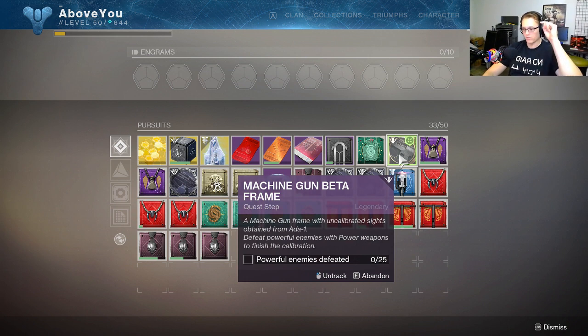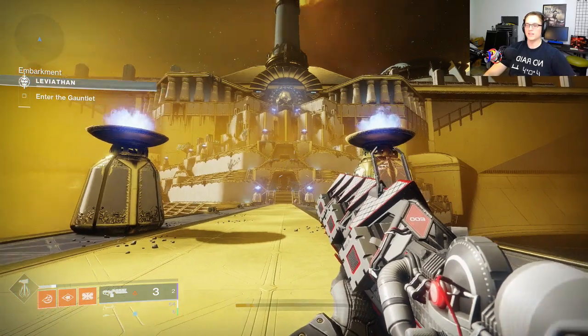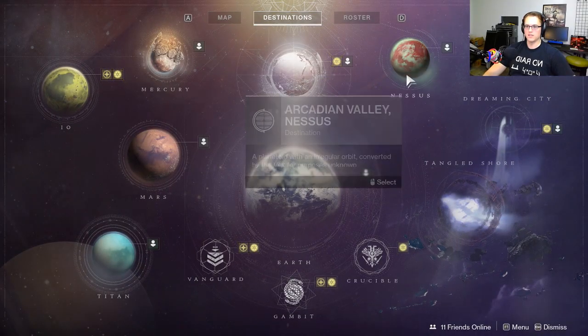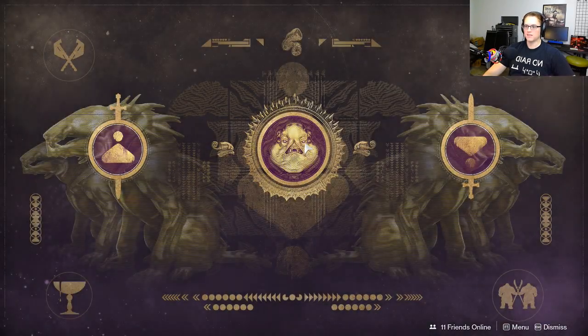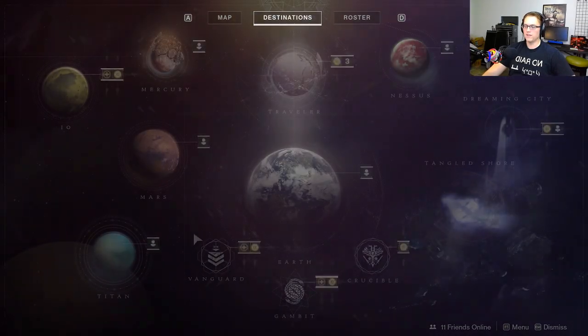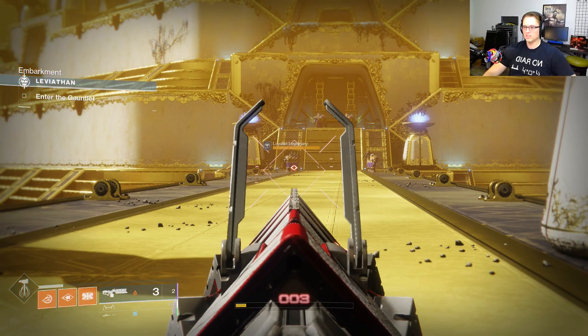A quick easy way to do that right here — if you didn't know already, load into Leviathan, the main raid. Leviathan is at Nessus. Go down here, touch that, and then touch that guy's face — he's ugly — and you'll load into the Leviathan.